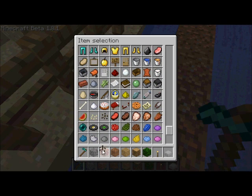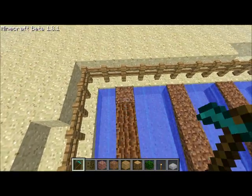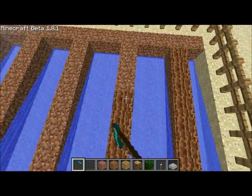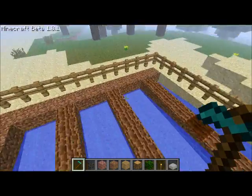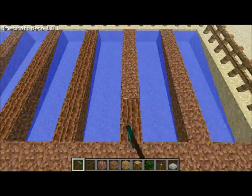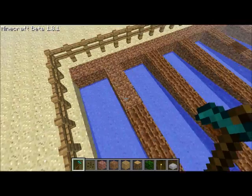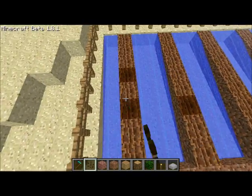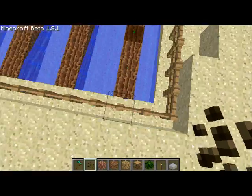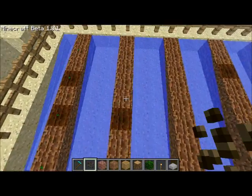Now you're gonna need your hoe and your melon seeds. You should hoe all of the dirt except this last row. Once you have done this, you're gonna get your melon seeds and place them every other block, because the melons grow next to them instead of on top of them. Do that with all of them.